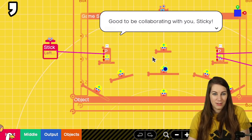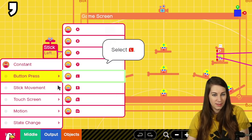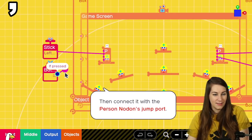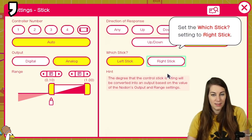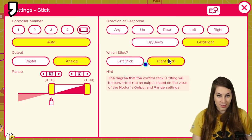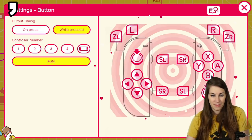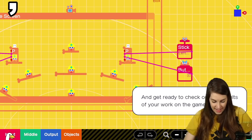Good to be collaborating, sticky! Now select the stick nodon, go to Settings — right stick. Now you'll be able to control the runner with R instead of L. For the button, go to Settings, disable B and enable R — now you'll be able to jump with the right controller's R button. I'm using the pro controller for both sides.